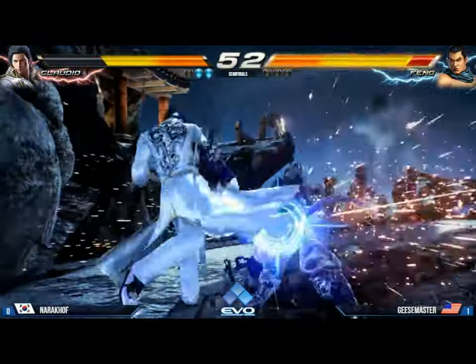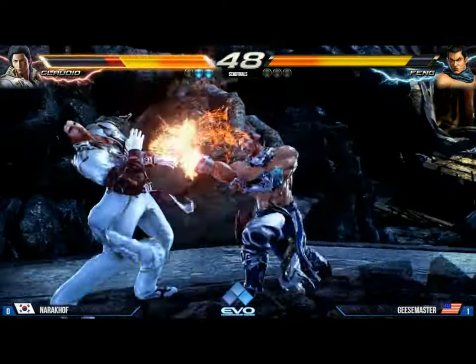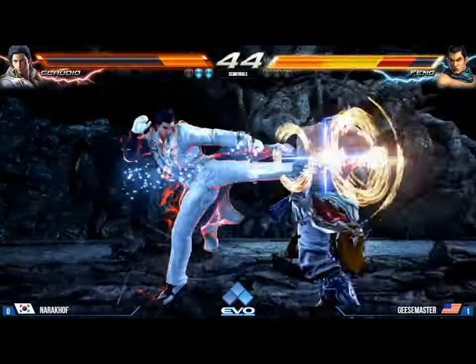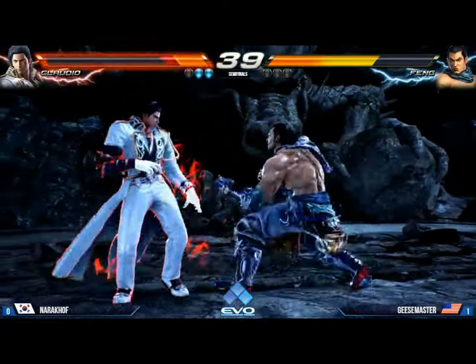Right now he is controlling the flow of this match. Those two clutch hopkicks really paid off. Big shoulder — he's got rage. Look at the damage on each one of those safe mid-jumping homing moves.